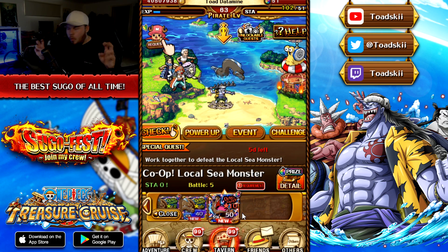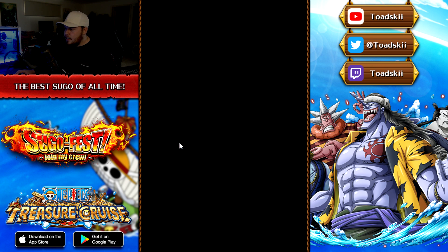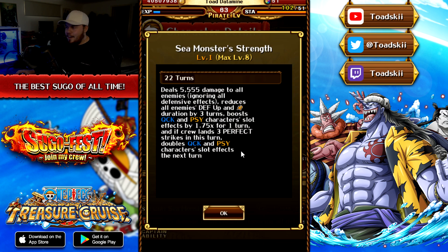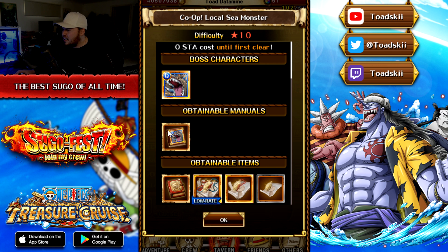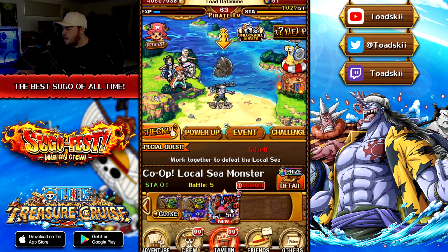There is also a Co-op Local Sea Monster event dropping, and it's a ranking event. This is a global-first character. The sea monster has a special ability that does 5,555 fixed damage to all enemies ignoring defensive effects — presumably 5,555 for the fifth anniversary. He also reduces defense-up, removes damage threshold by three turns, and gives Sai and Quick characters a 1.75 orb boost — going to 2x orb boost if you land three perfects on the following turn. For a free-to-play unit this is immensely powerful. You can also get support medals, lobsters for leveling, and potions. There are Chopper Man missions relating to this as well.